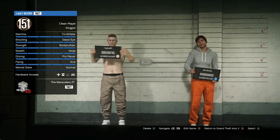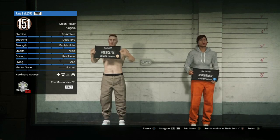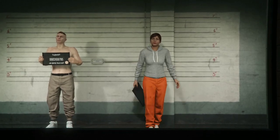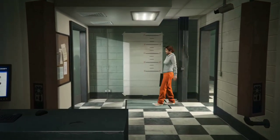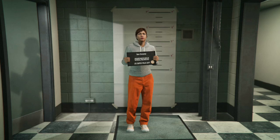For the transfer glitch, you need a female character in your second slot and a male character in your main slot. Go ahead and select 'edit your female character' — it doesn't matter what your female character looks like. Just go ahead and press A to continue, make sure your second character is female, and save and continue.